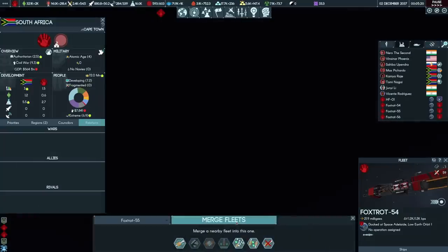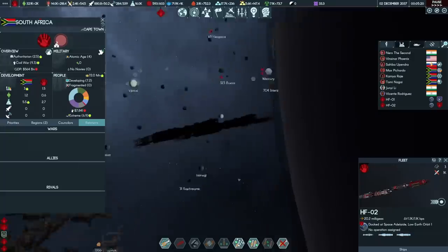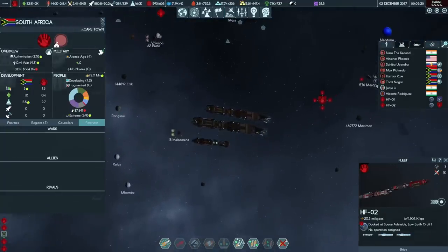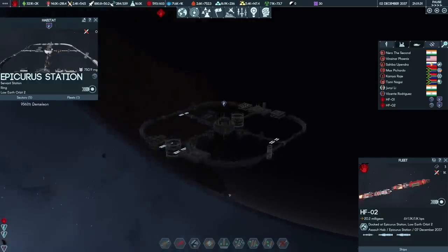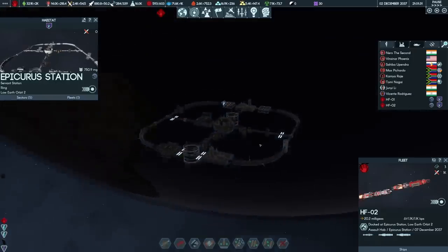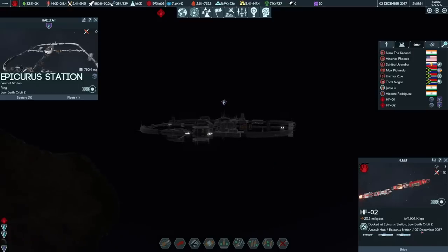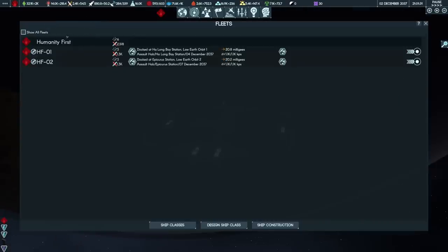We can merge up this fleet. HF1 is a raiding fleet of Melbournes, and HF2 is a raiding fleet of Sydney class ships. HF2 can do its smash and grab job on Epicura Station, which is the other Tier 3 servant habitat in orbit of Earth. There's a genuine danger the aliens immediately blow it up, but if they destroy the former servant crew, that's okay by me. HF02 should be done by the 7th of December. If it does get intercepted, it has the Delta V to run.